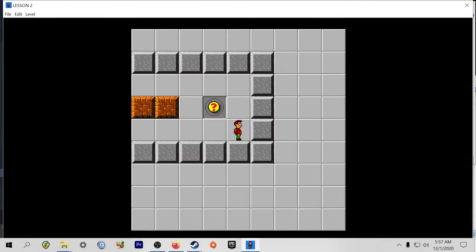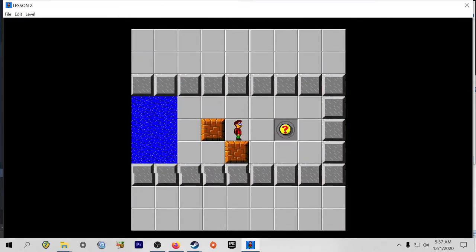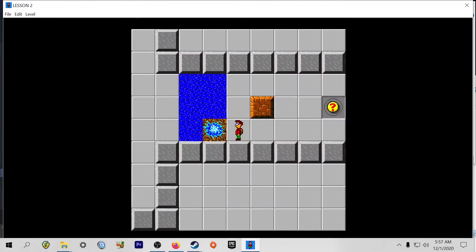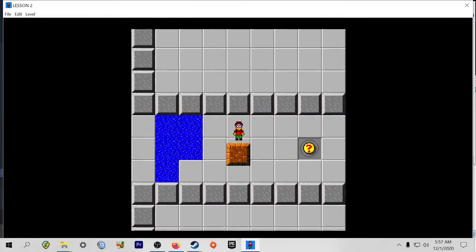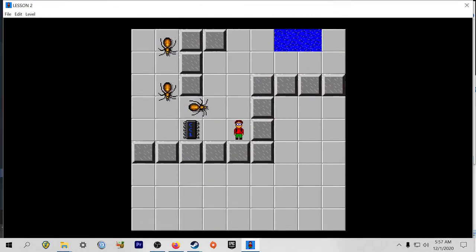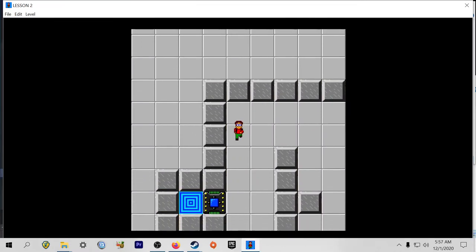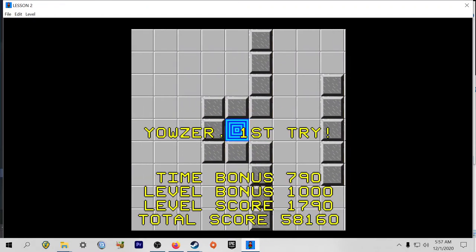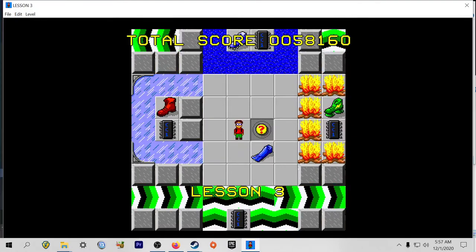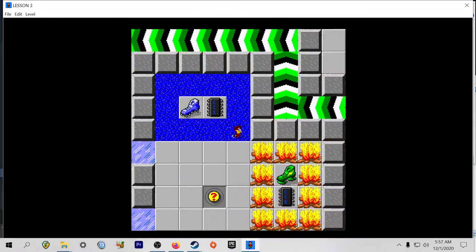I do like his little animation pushing against something. With these, you want to push them over into the water and then step on them to create a block.